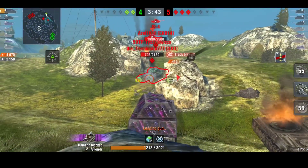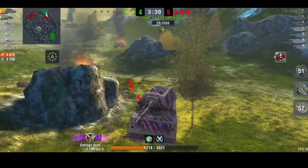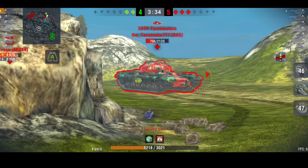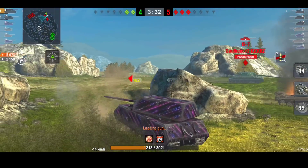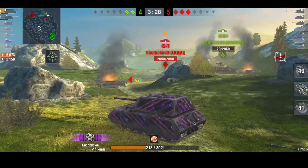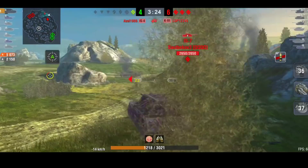He's on 4,600 damage and has blocked 2,100 damage already — a decent amount of blocking. When you angle your hull but not your turret, the turret cheeks become very weak. But if you angle your turret and not your hull, the bottom plate becomes very weak as well. Then there goes the K91.